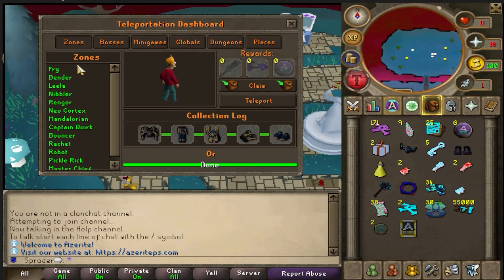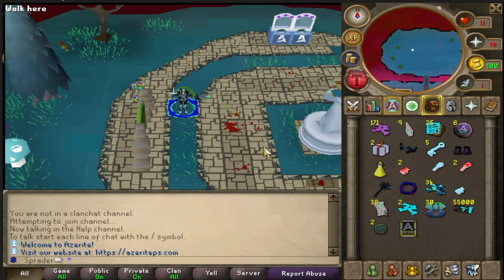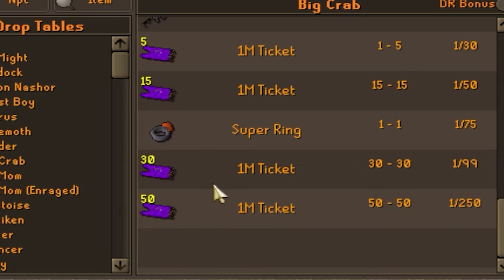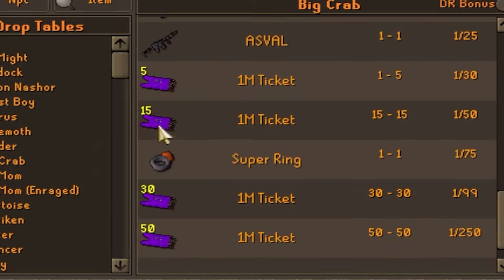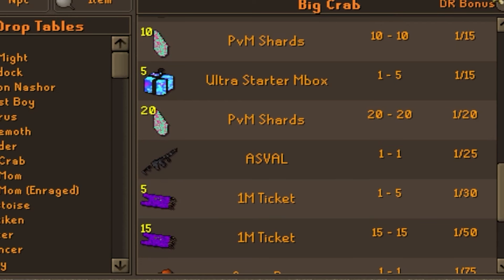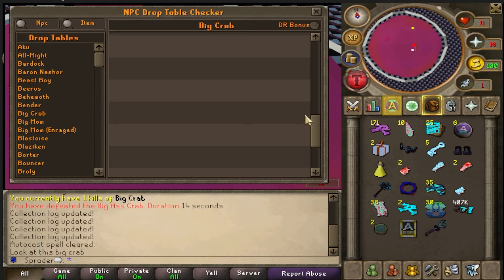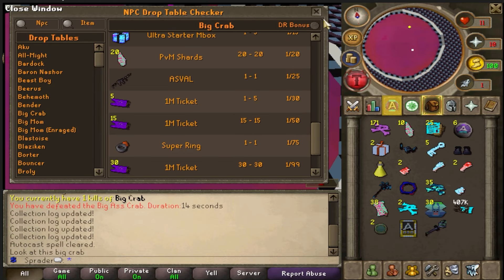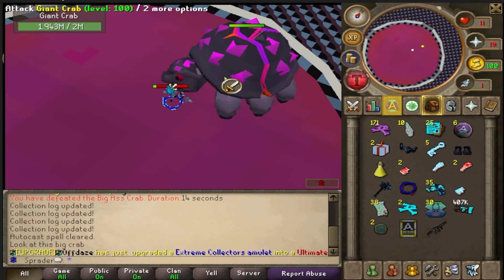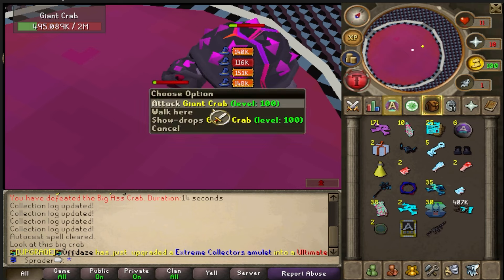We've completed 10 K-trades and can now access the Big Ass Crab. Let's check his loot — he drops a bunch of coins, the Super Ring T2 which should be an upgrade, and asphalt. On our very first kill we already got the asphalt — that's a 1 in 25 drop rate, super lucky! It's a rare drop very quickly. The boss also only has 2 million HP so it's really not that hard to kill.